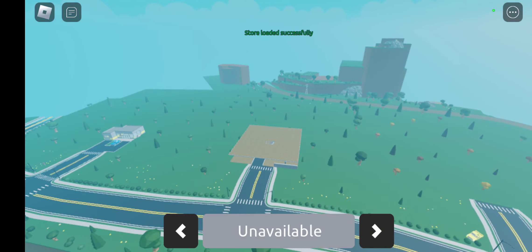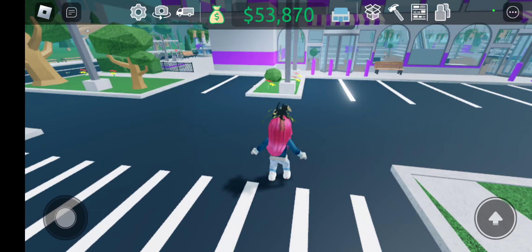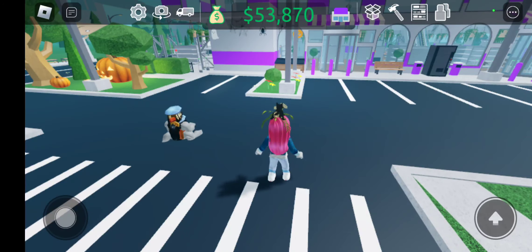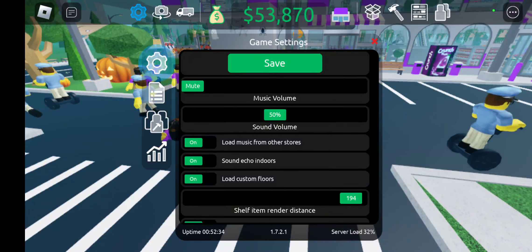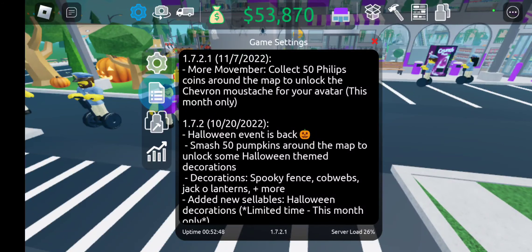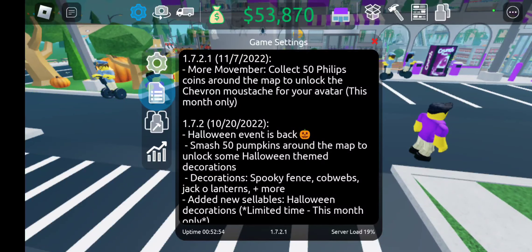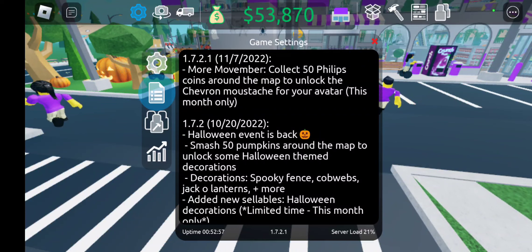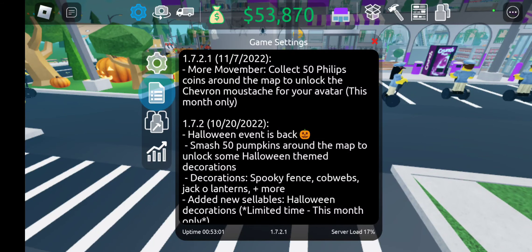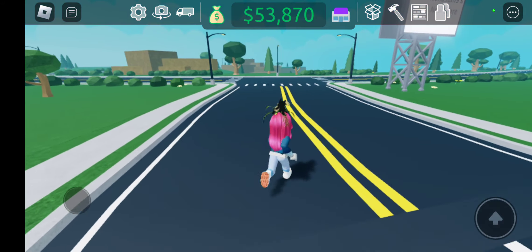Hey everybody, welcome back to my channel. It's Thursday again so it's time to check out Retail Tycoon 2 and see what, if anything, is new. I'm loading up my store and clicking on the settings gear. It's update 11/7 from a couple days ago — Movember: collect 50 Philips coins around the map to unlock the chevron mustache for your avatar this month only. I don't really need a chevron mustache but what the heck, let's go ahead and collect some coins.